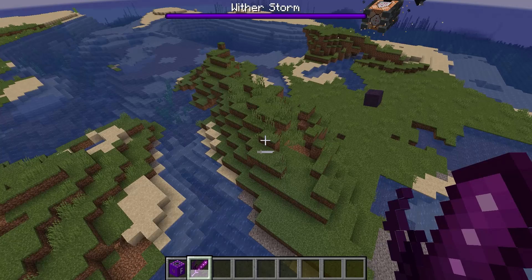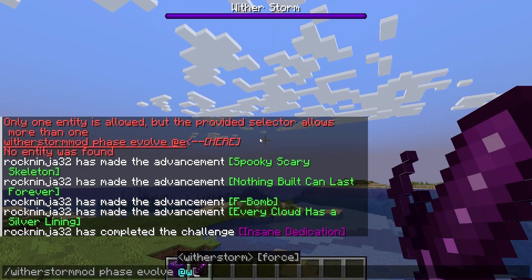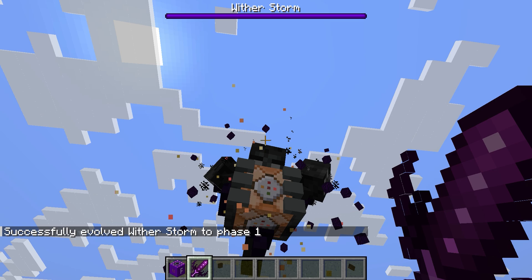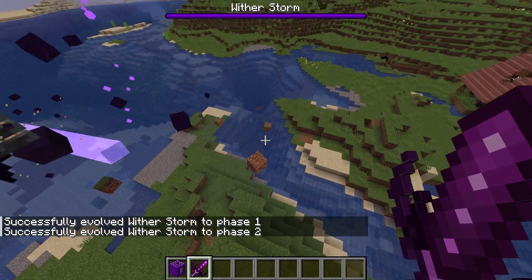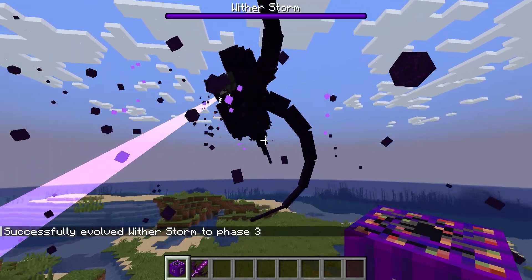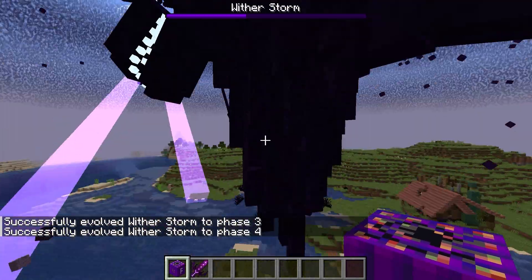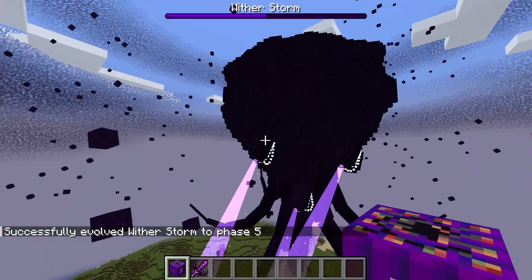Number 3 is the Wither Storm mod by Crackers. It adds a wither storm, which is kind of like a wither but cooler. Phase one, phase two — it has an eye that beams and sees stuff. Phase three, it's a little bigger. Phase four, even bigger. Phase five, now it's huge.